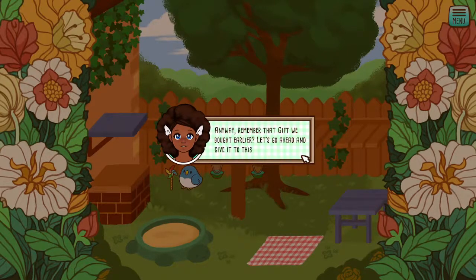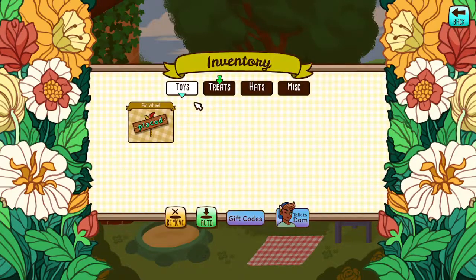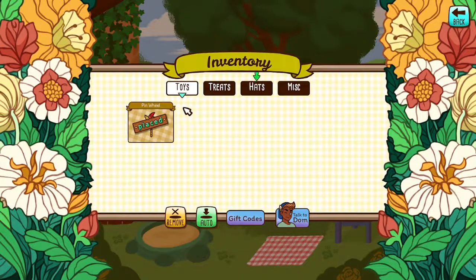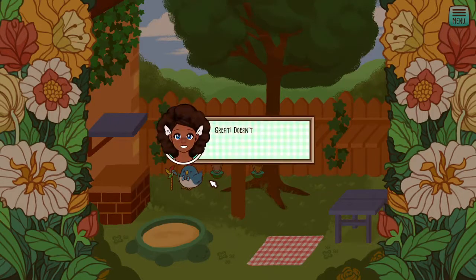Anyway, remember that gift we bought earlier? Let's go ahead and give it to this tiny bird. Go to our inventory, let's go to treats — dinosaur poster, let's give it to you. Oh, it looks like he liked it! Gifts are like an extra treat; they aren't required, but they are a pretty nice gesture. Let's go ahead and give this tiny bird a hat too. Doesn't he look super cute in his new little bow tie? What a cutie pie.